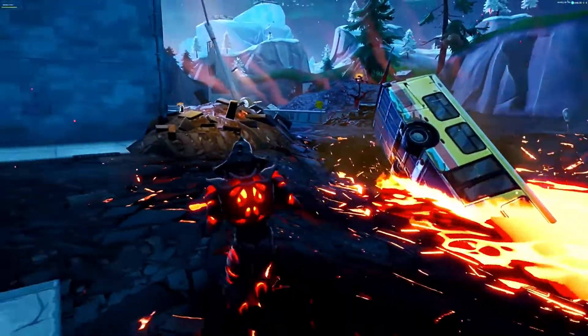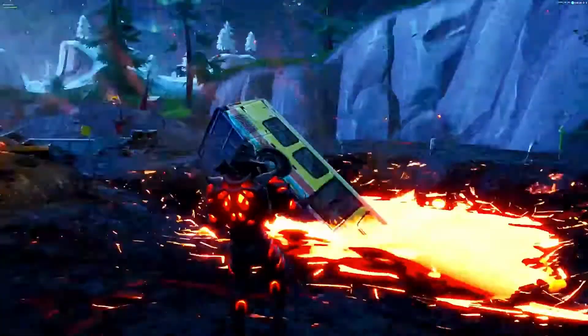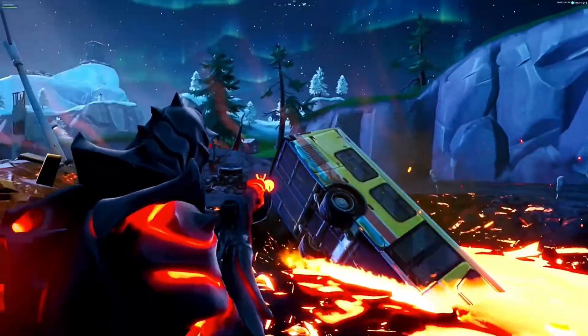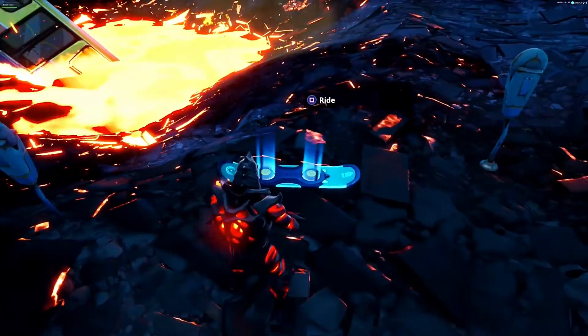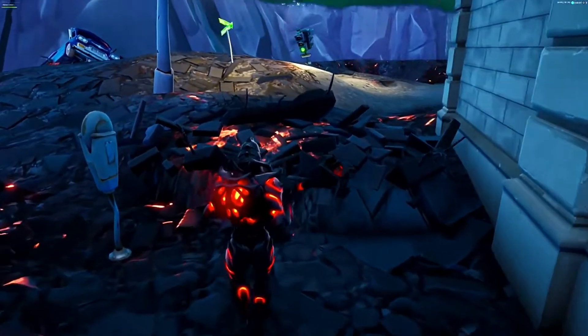So you're going to come to this location in Tilted Towers after the new volcano event — just this area right here with this truck that's in the lava. You're going to grab yourself a hoverboard as well and come here.